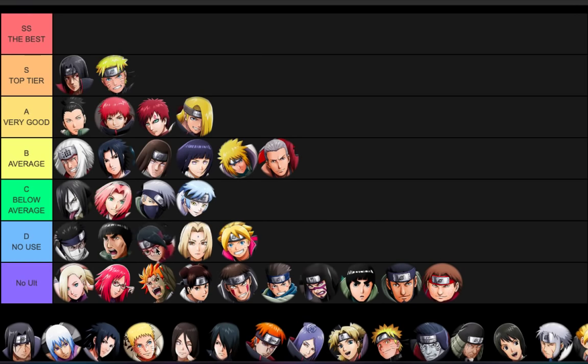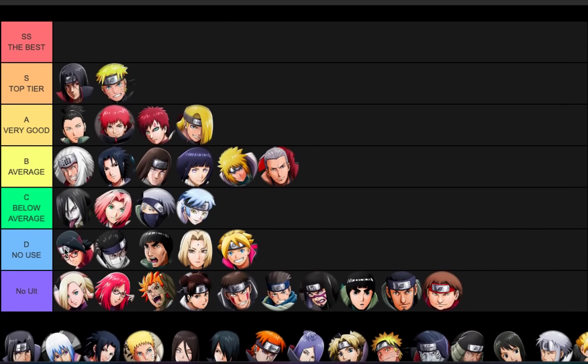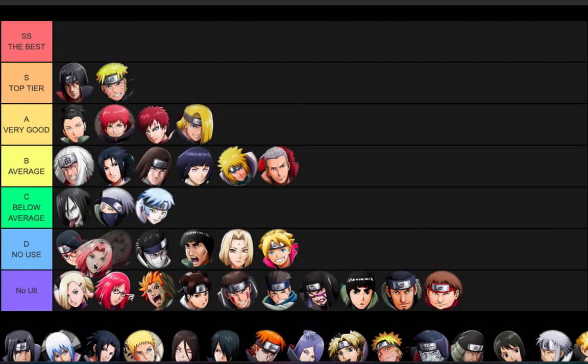Sarada early version - D tier, high D. She does have a paralysis but it's garbage. That ball travels so slow - I've literally killed her, ran across to the other side, and then got hit by a lightning ball because it was still coming. Her ult isn't too bad because of how quickly it activates, but realistically you shouldn't be getting hit by it. We may have given Sakura too much credit too - moving her down to D.